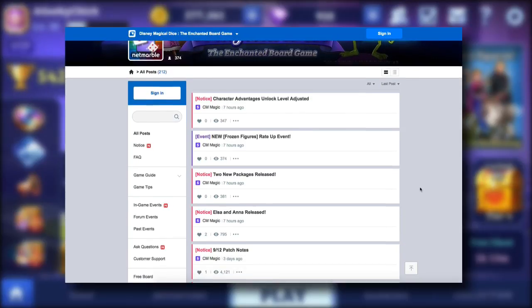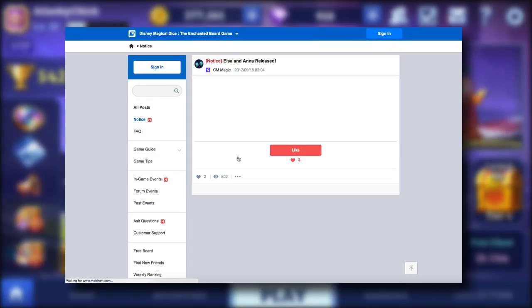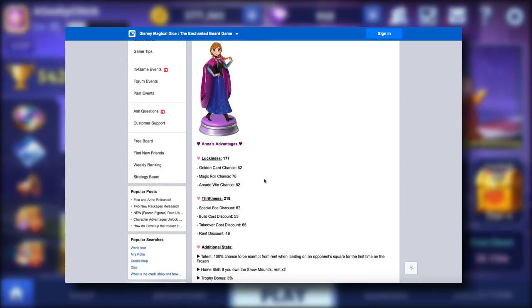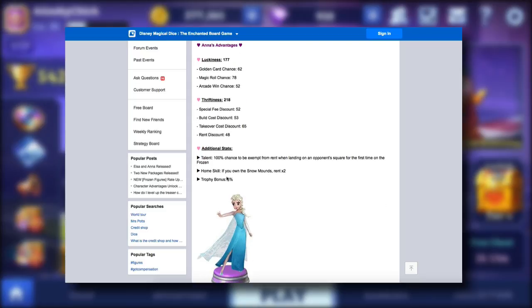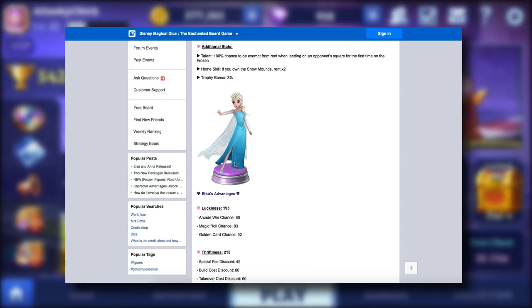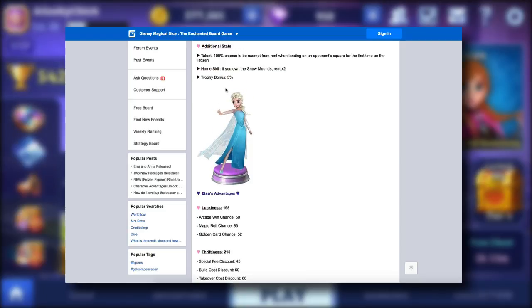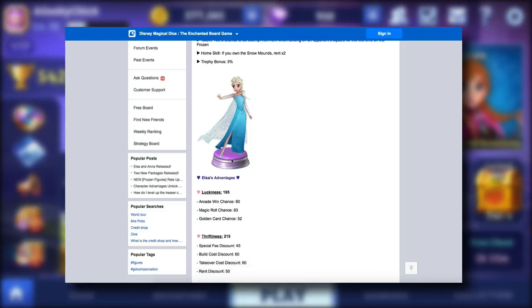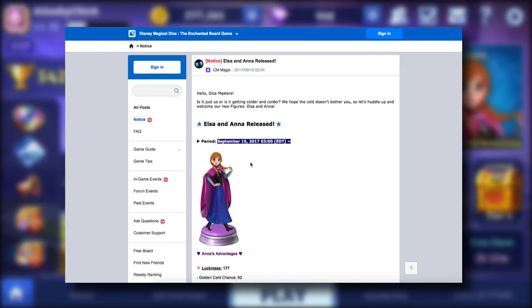Here I have the forums up. They had some patch notes from a few days ago. Elsa and Anna have been released, and here are their stats — I believe these are their maxed stats. Anna has a 3% trophy bonus and Elsa has a 3% gold bonus. I like the trophy bonus, and that's one reason I've been using Pooh Bear.